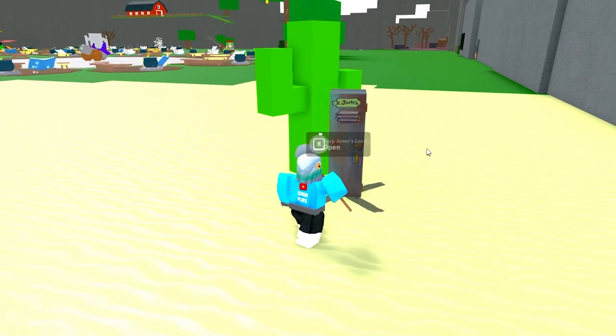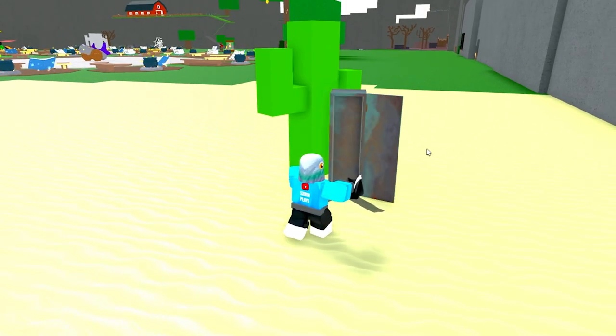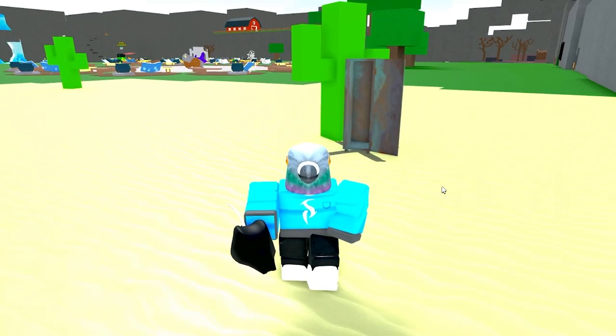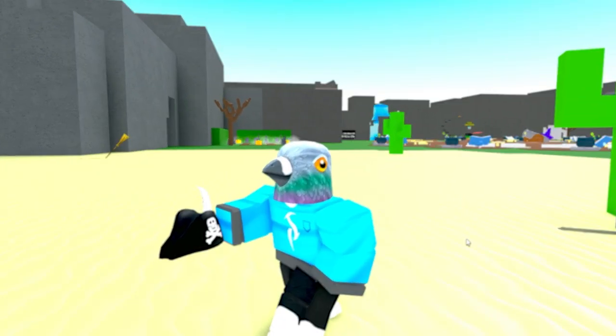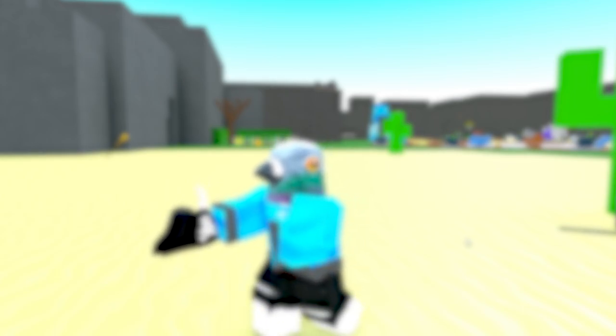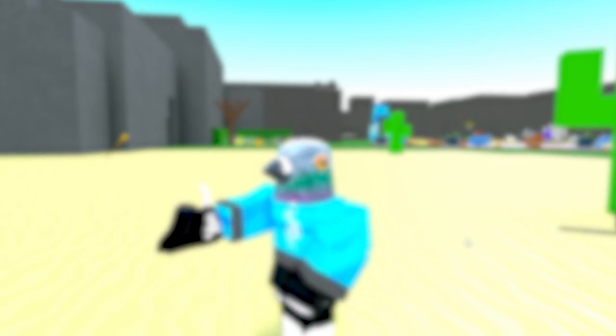And there it is — Davy Jones's Locker. If we press open, we've now received the brand new ingredient: the pirate hat. If you've done this, then fantastic. Let's go start mixing potions, and I'll see you guys very soon.